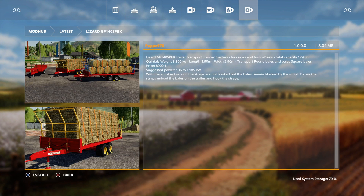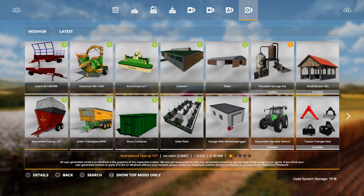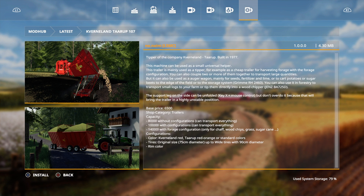Then we go on to the Kvernland Tarup 107, and these are new tippers - like what we've got for the sugarcane, they're like the sugarcane trailers, a smaller version. It's 14,000 liters capacity and you can link them up as well.